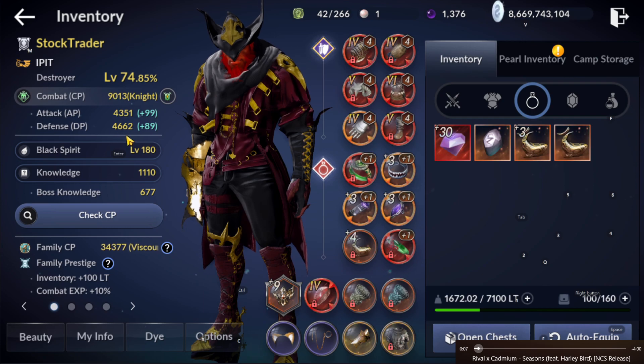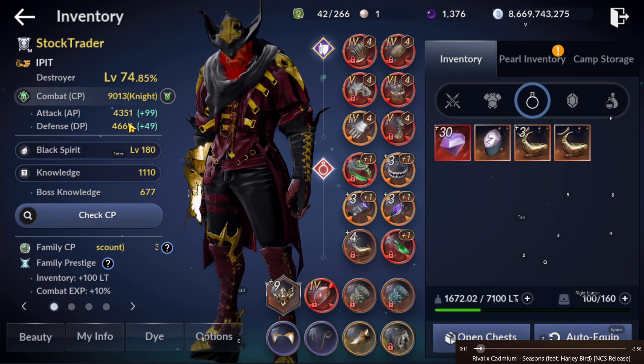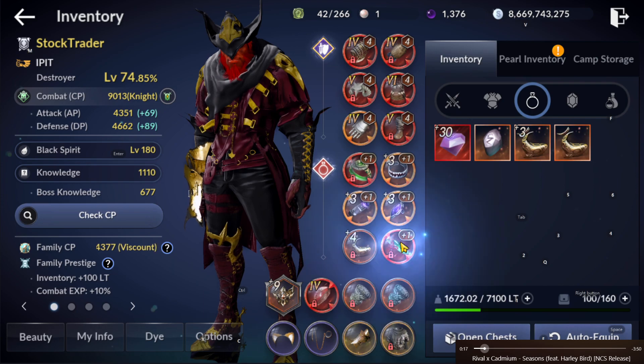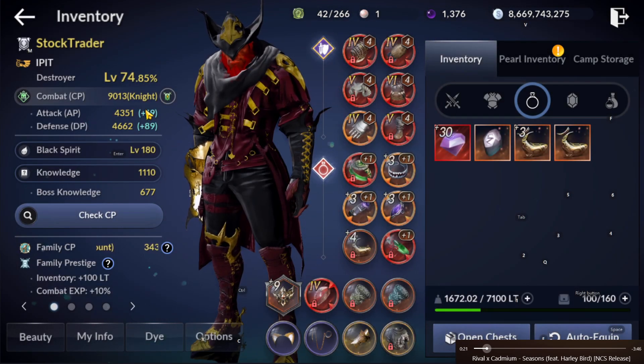At 9k, I'm almost at 4.7 defense. Once I have a PEN set on my weapon and armor, I think I can easily push to red and almost reach 4.8k defense by that time. And by fixing some of the enchants also, I think I'll be able to reach 4.8k defense easily.